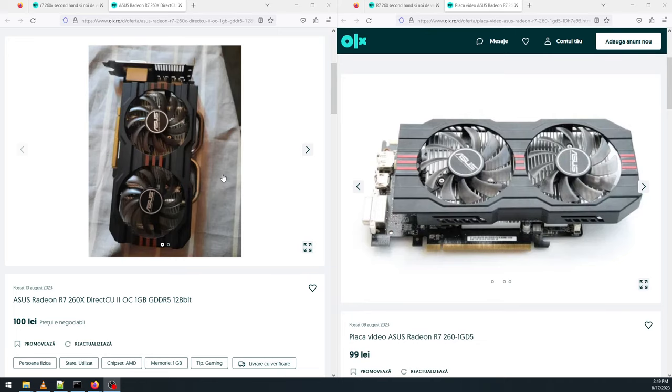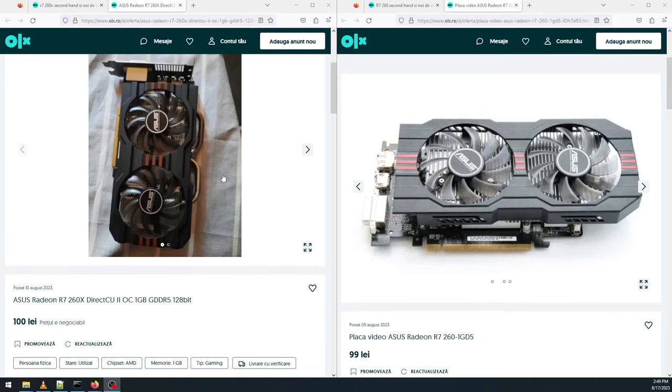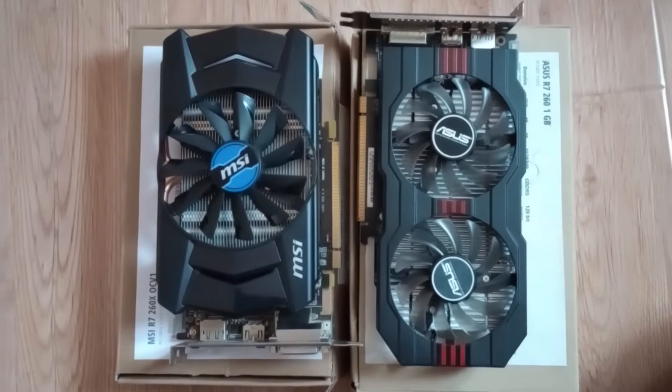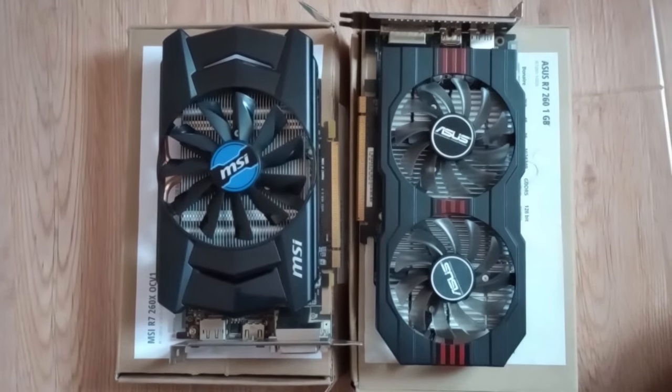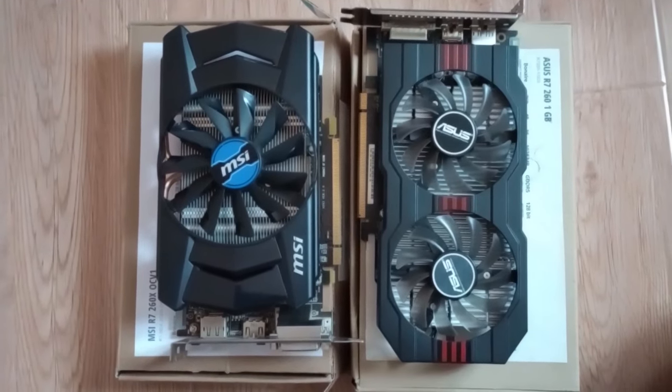Reviews from back in the day would also have the R7-260 in a weird spot — too close in price to the full Bonaire XTX-powered HD7790, while not quite delivering that level of performance. But we'll get to that variant of the chip in a later video, when we'll review a rebrand of the HD7790, the R7-260X.